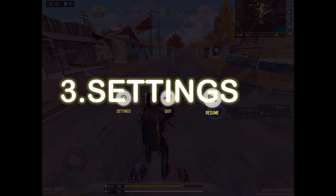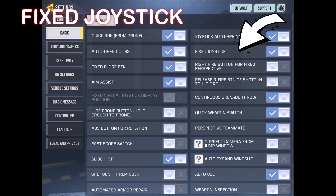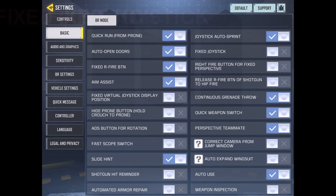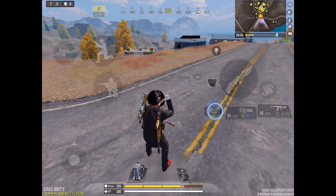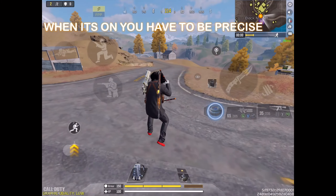Now let's talk about the settings you should have on and off. The first one is fixed joystick, and you should have this setting off. Having it off means you don't have to worry about missing it, because the whole left half of the screen is dedicated for joystick movement.